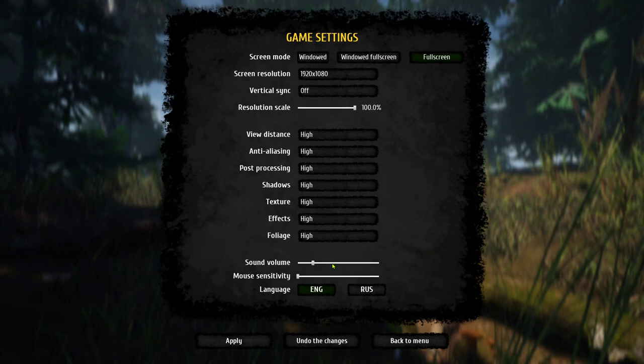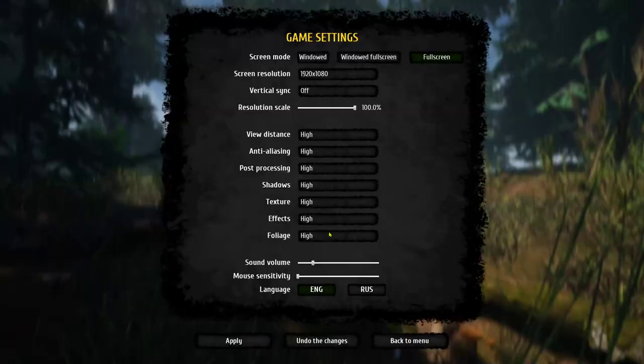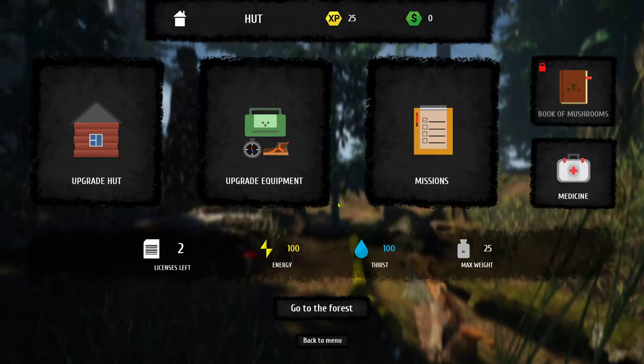Let's talk about the settings. The sound is really loud so I had to turn it way down. If you prefer Russian language that is fine. This game kind of looks like the Thief Simulator engine, it looks very similar. If you want to get better performance, bring the shadows down. I'm running it on high because this game doesn't run all that great.